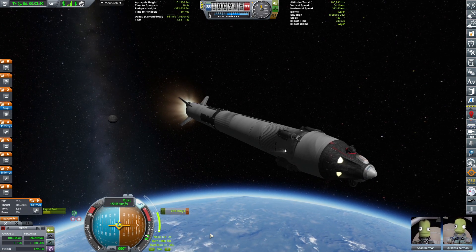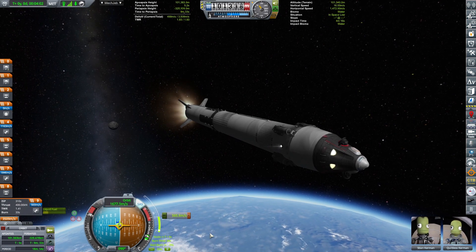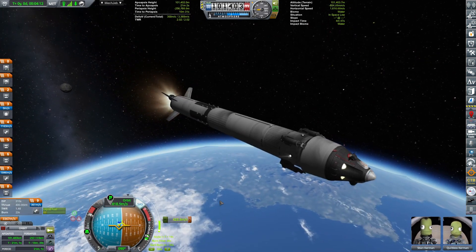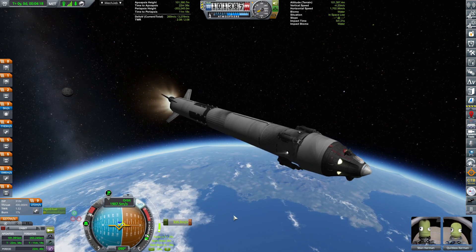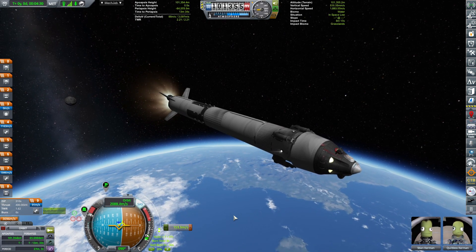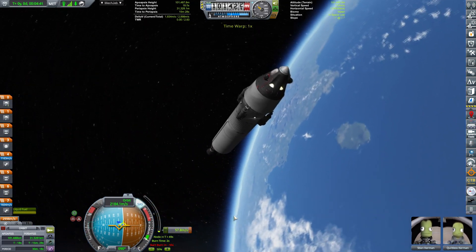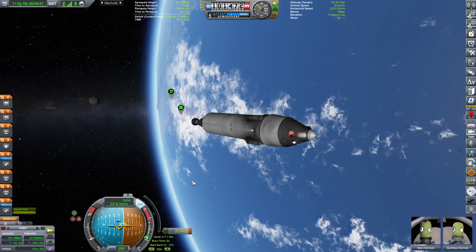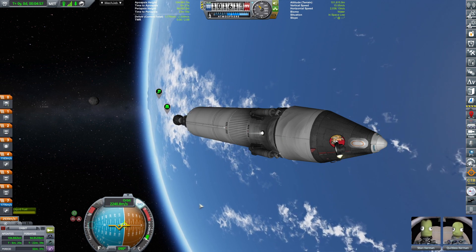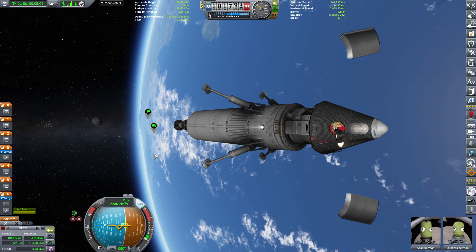The reason I have the shroud is that I'm taking a materials bay with me to get some materials-based science on these bodies. Since I'm playing with Kerbalism, I can no longer transmit samples — I have to return them all back. And stock deadly re-entry is still a problem, so that's a consideration.